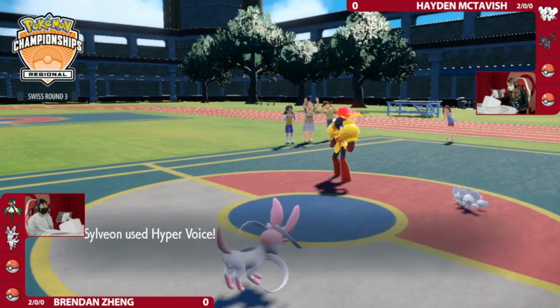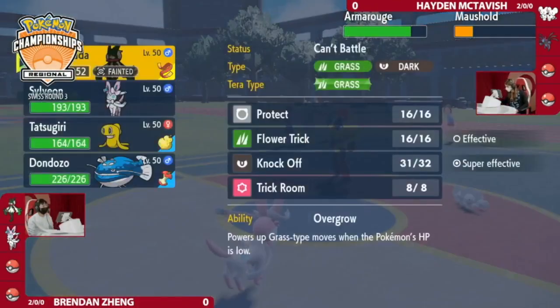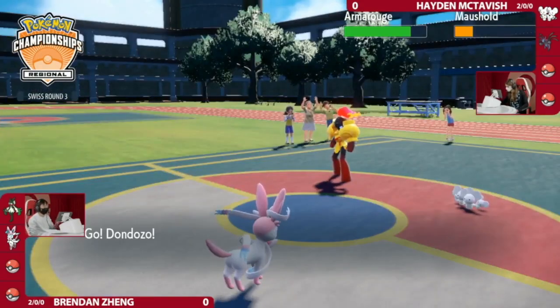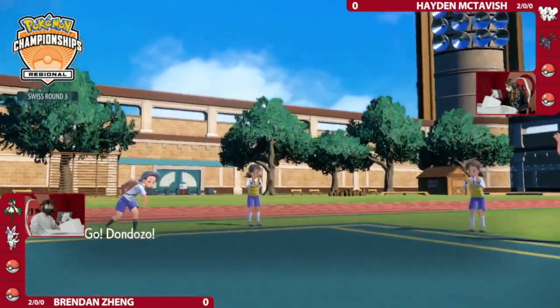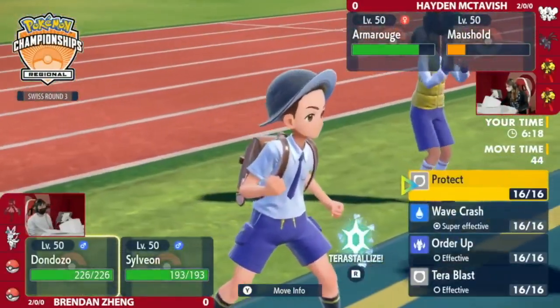Meowscarada is now out of here — a huge offensive threat taken off the board for Brendan. Let's see what he has in the back. We get the confirmation that it's Dondozo and Tatsugiri. How is this going to be played out?